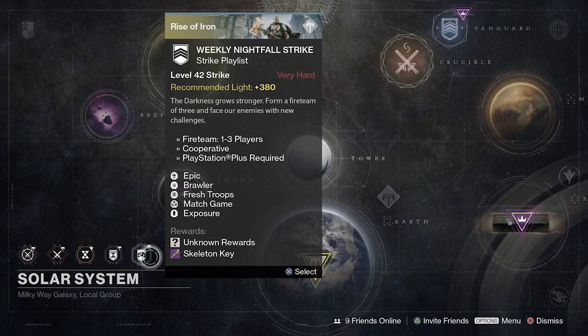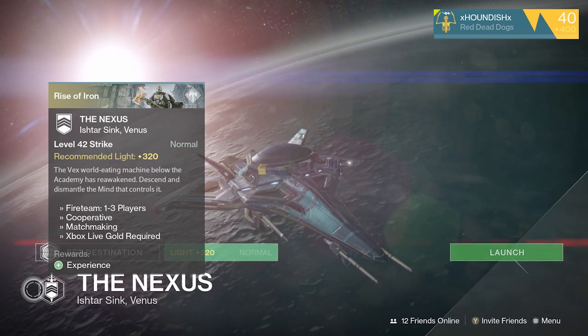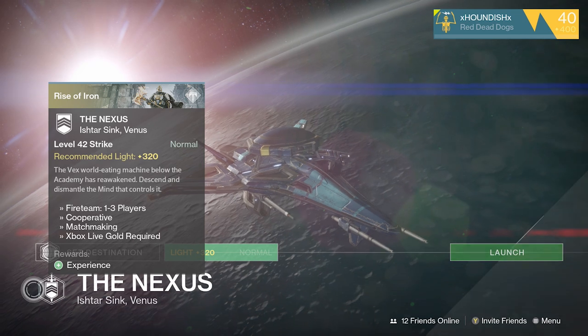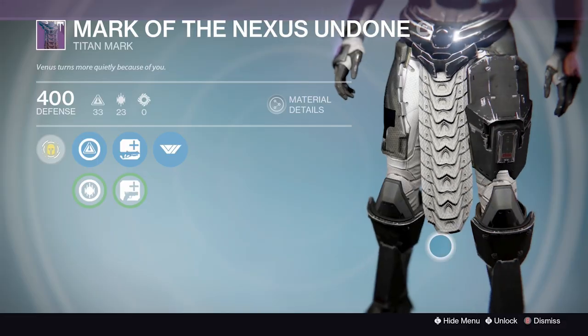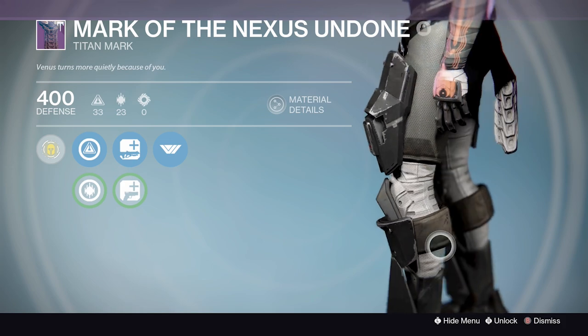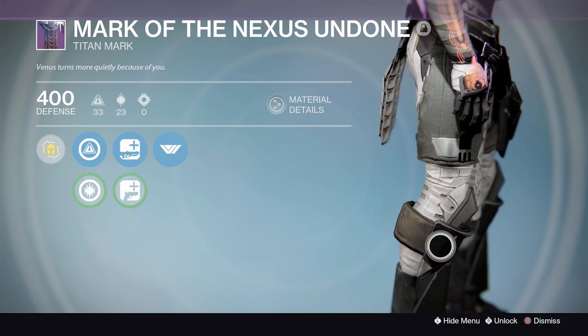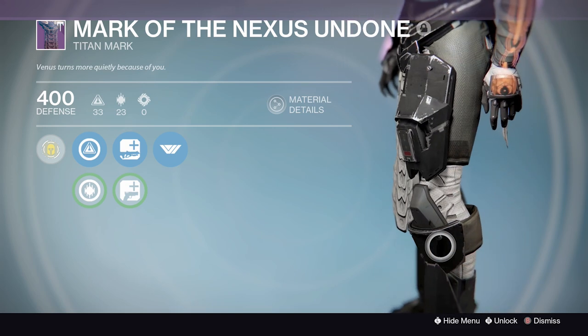Let's check out the loot in order of the most recently added strikes. First, the Nexus Strike, which returned in the Dawning. The only specific drop here is the Mark of the Nexus Undone, the class item for the Titan — a pretty cool Titan mark formed of a ribbed Vex bio mesh. It's worth mentioning that all class items from strikes roll random stats and focus upgrades for different weapons, as well as granting bonus Vanguard reputation.